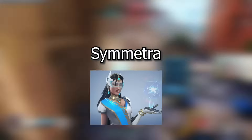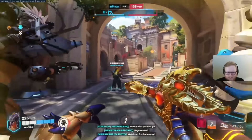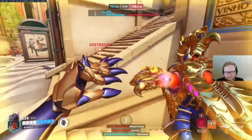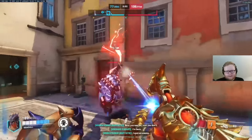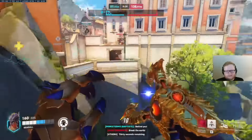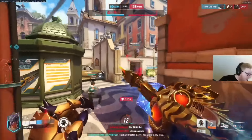Next we got to talk about Symmetra. As a really interesting tip: you can set up your teleporter even if you're touching a wall that is slanted or even off the map. Here's a clip from Seagull doing this exact thing — it's a very interesting addition to Overwatch 2 that wasn't quite present in Overwatch 1.